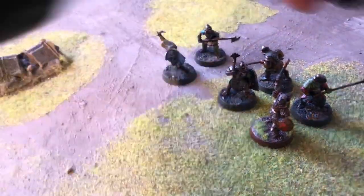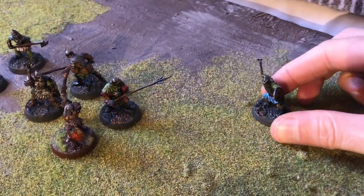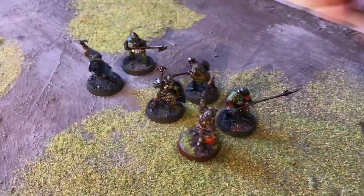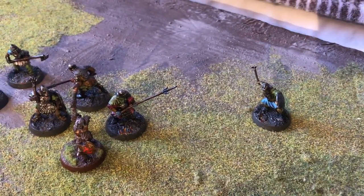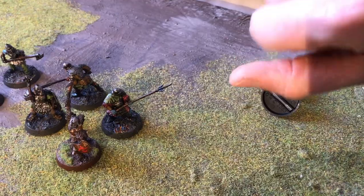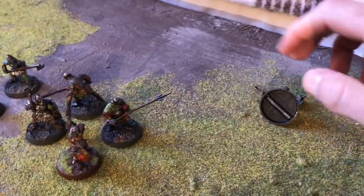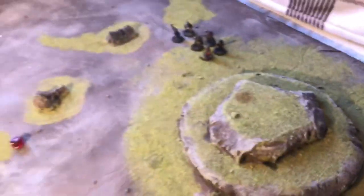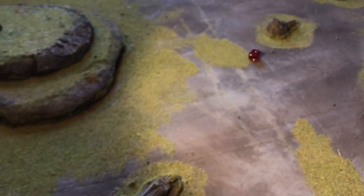The sensible counter-tactic if you're the orc player is to use a fall guy — keep one model separated from the line, perhaps a bit further back. As long as everyone is within six inches of him, he can take the hit, and as long as models are more than two inches away, there's no splash damage. Make sure you remember that when facing siege damage.